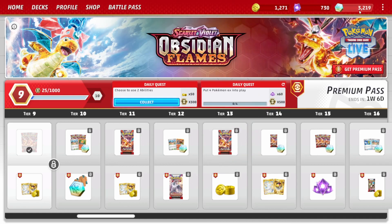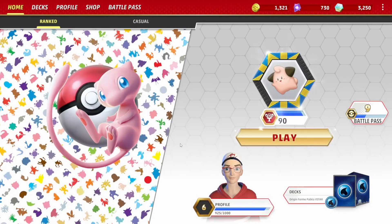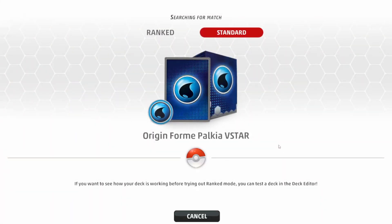That card is from Obsidian Flames — cool! We've got all those, and some more coins — 3,250 now! We collected those and got extra gold coins, so we can start buying some stuff. We'll do that in a future episode. We've got our Palkia V-Star deck up and we're going to play another match.